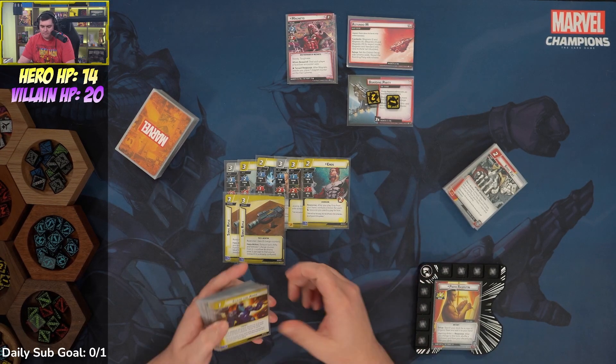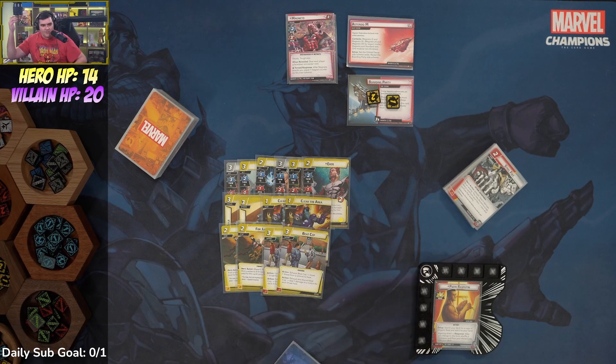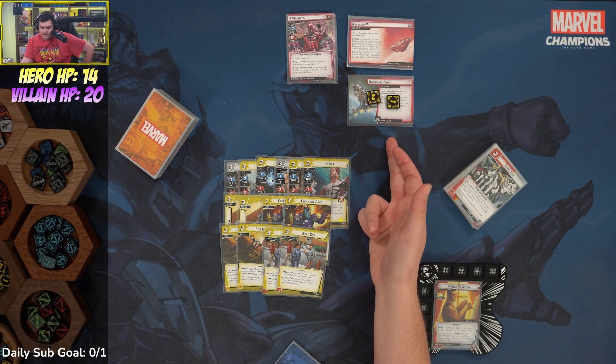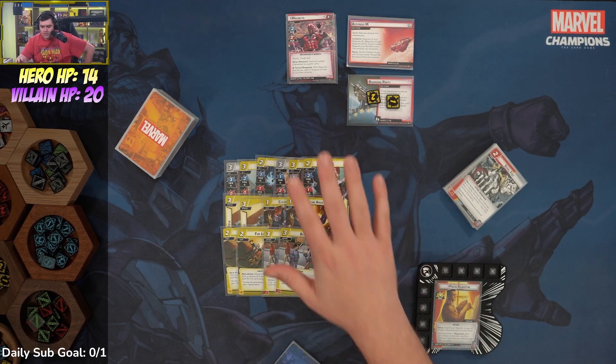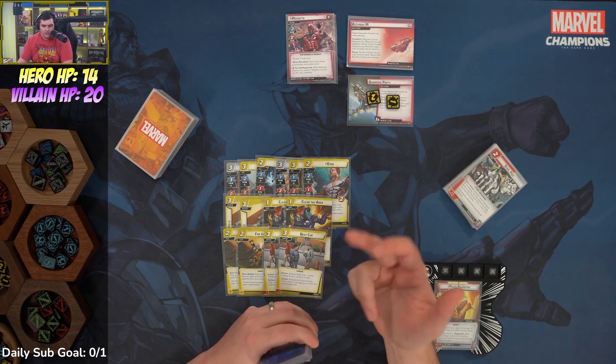Steel Fist stuns and confuses an enemy. We'll probably use the Sonic Rifle for damage output toward the end of the game. With Steel Fist, after we're flipping every turn, we'll transition about 60% through the game to using the Aspiring Artist ability to shuffle back in Steel Fist and try to keep Magneto locked down the entire game. Once we can recur Steel Fist multiple times, the Sonic Rifles are just for damage.